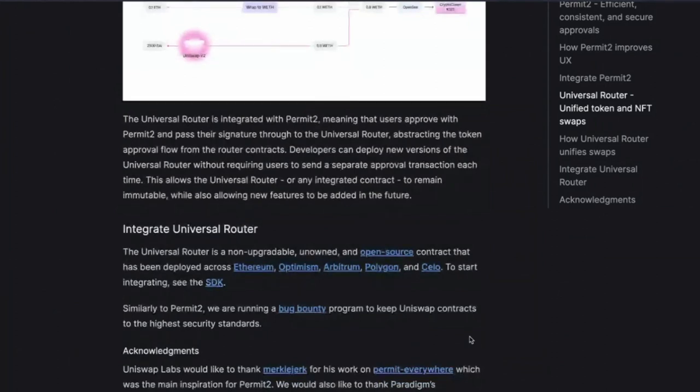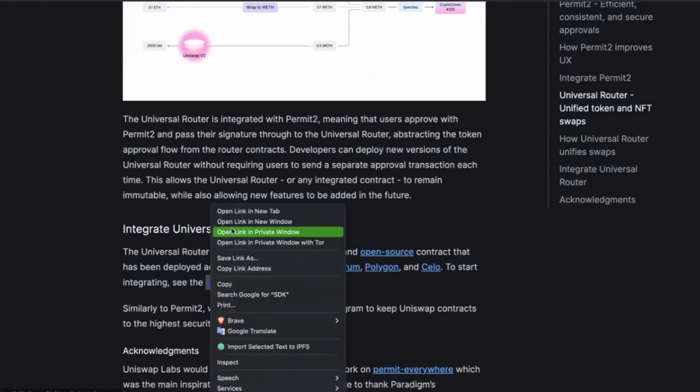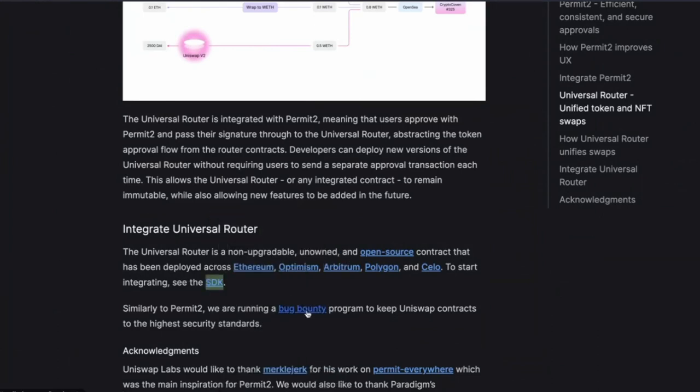It allows the router or any contract to remain immutable while allowing new features to be added in the future. That's really cool. It's a non-upgradable, unowned, and open-source contract, which is amazing. It's on five chains — the biggest five. And there's an SDK for integration, and a bug bounty.